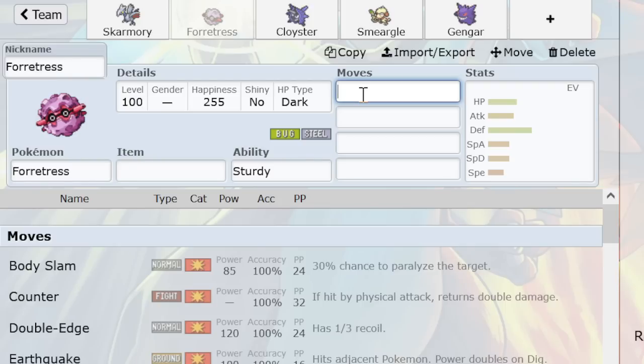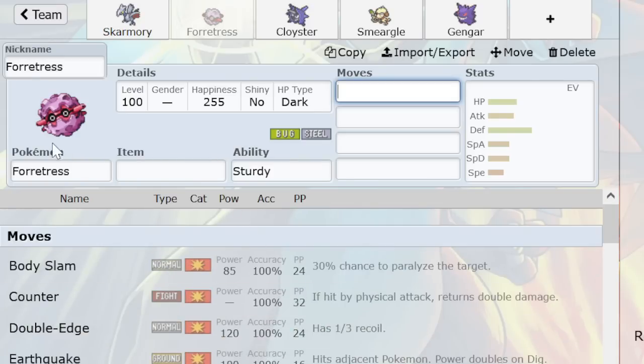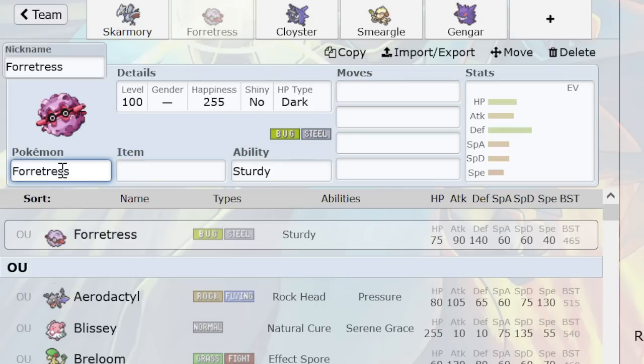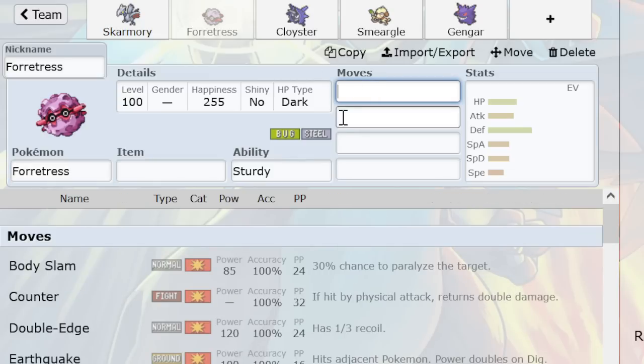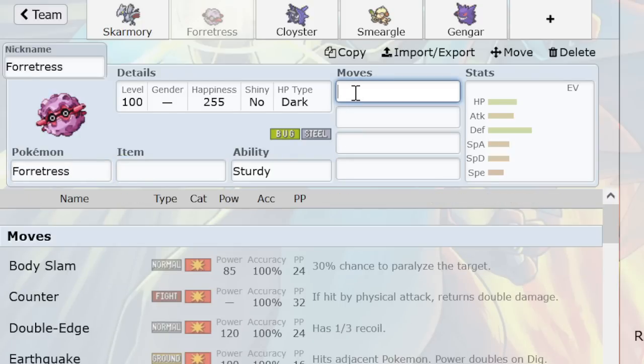HP Bug also threatens bulky Starmie more directly, which is very nice. Forretress can also run Zap Cannon, which sounds ridiculous, but if you hit Gengar with it — obviously Gengar is Forretress's worst nemesis — then it's ruined. You also mess up Skarmory really badly. You can run HP Ghost to keep that hit on Claydol and Starmie. Having to choose between Hidden Power, Earthquake, Explosion, Zap Cannon, Counter — those are already hard enough to fit with three slots. And when you have Spikes and Spin to fit into two more, it's rough. So having support from Claydol, which is a great Pokémon in its own right, is really helpful.